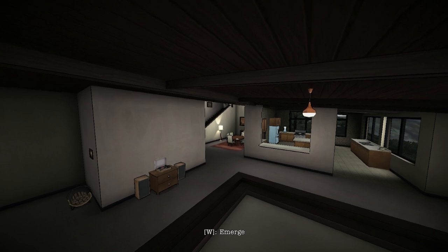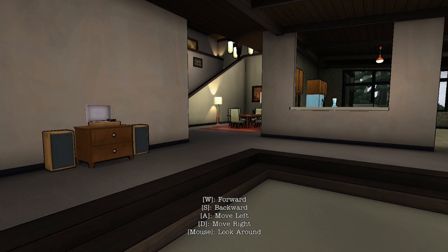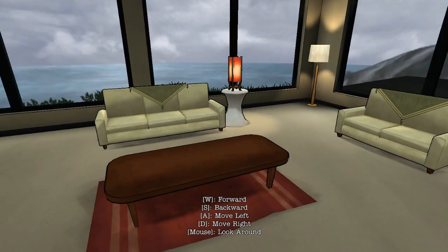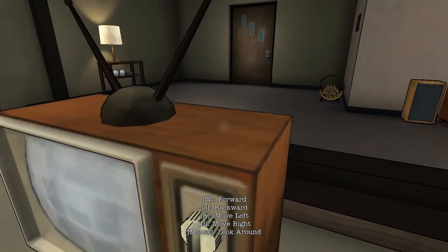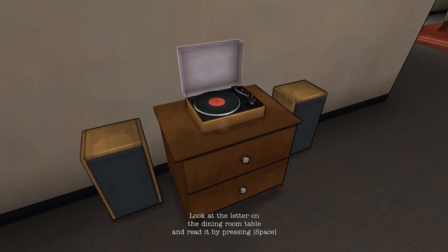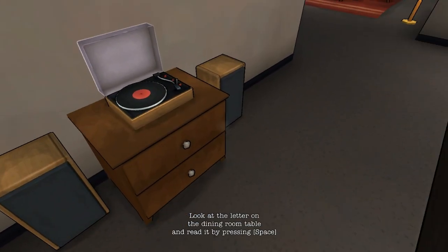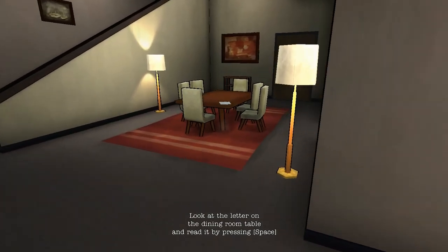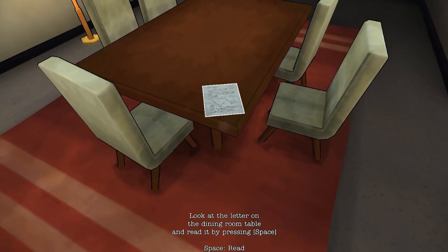It says W to emerge. There we go — W, A, S, D, standard procedures in a click-through game, and the mouse to move around. Gotcha. So let's head over to the letter on the dining room table and read it by pressing space. Here we go, here's the dining room.